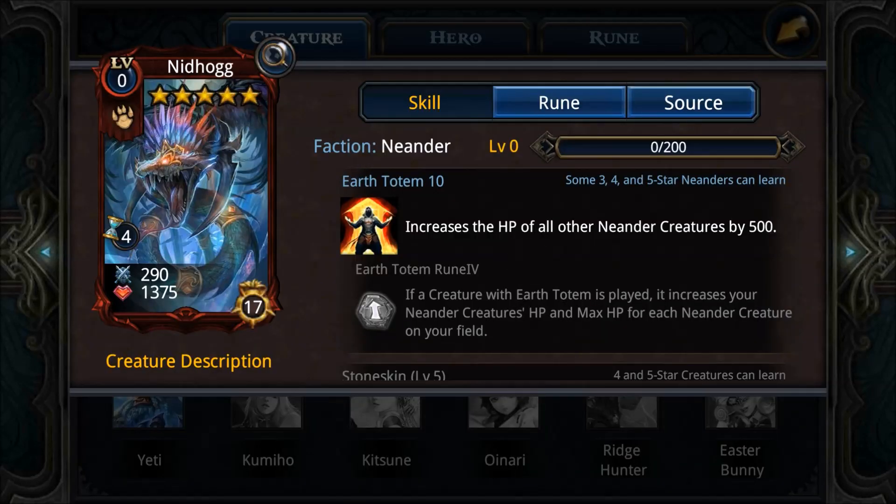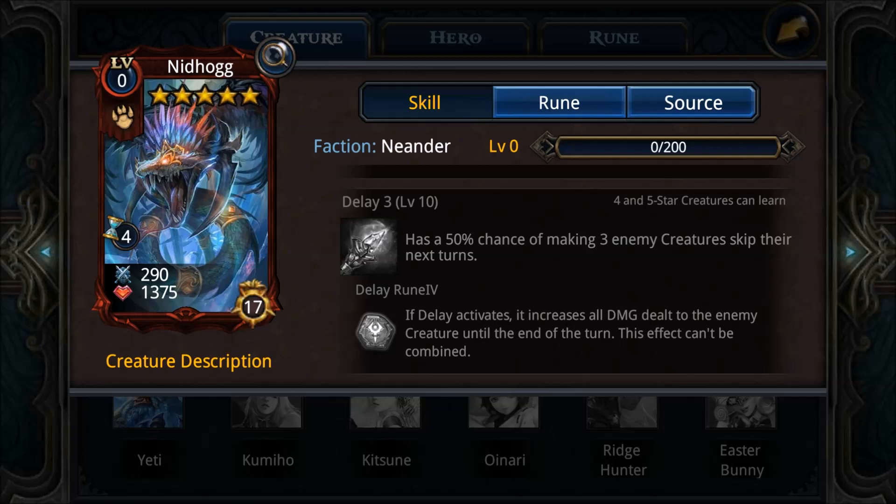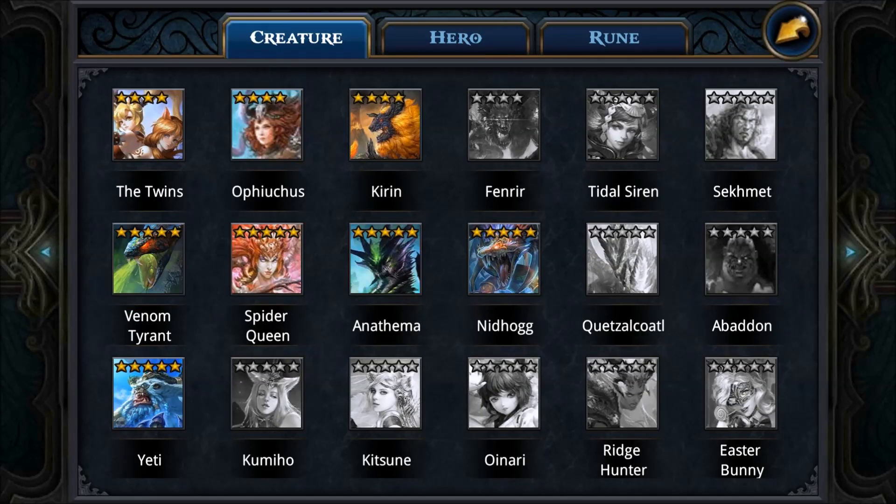The Nidhogg is also a top-tier creature for the Neander faction, but keep in mind he's really weak alone in a non-Neander deck. In a full or near-full Neander deck, Nidhogg is really powerful. His skill set includes Totem 10 — so if you have two or three Nidhoggs, your whole Neander faction gets 1500 health. Stone Skin keeps him on the field, and Delay Tree lets your Neanders maneuver since the enemy has to skip their turn. Definitely top tier.